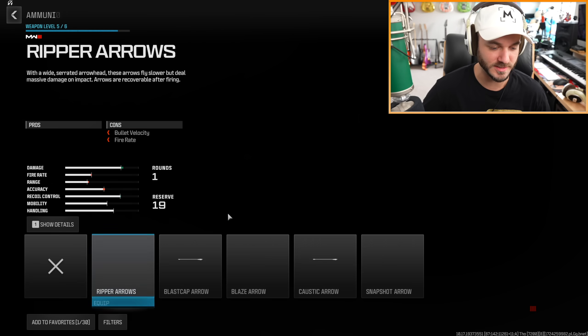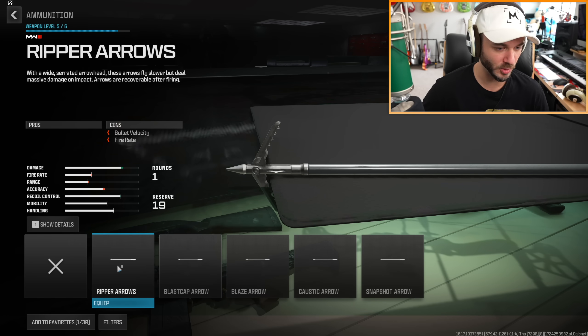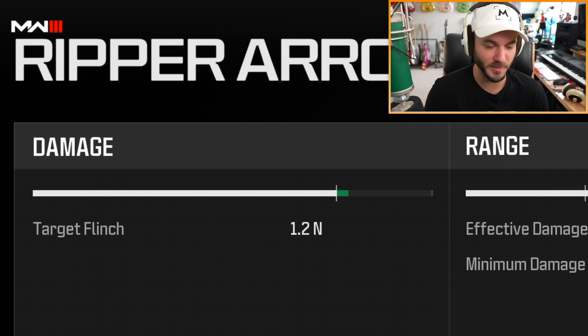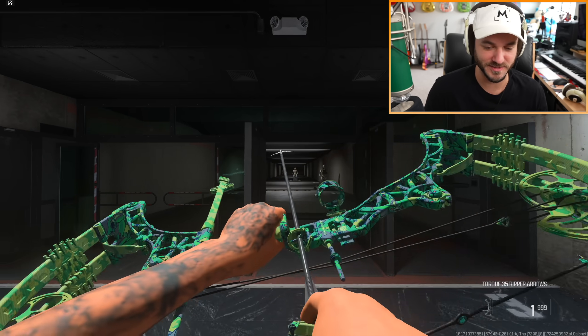I think we might have unlocked different ammo types. There's like half a dozen different ammo types for this thing already. Ripper arrows with a wide serrated arrowhead - these arrows fly slower but deal massive damage on impact. Arrows are recoverable after firing, and damage values are based on hits within the effective damage range. We do lose accuracy, fire rate, and range, but we don't know by how much. Let's just put it on and test it out against the dummies.